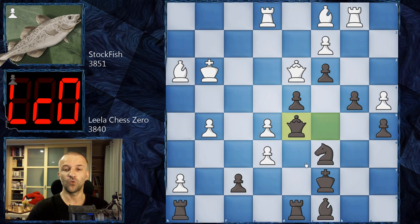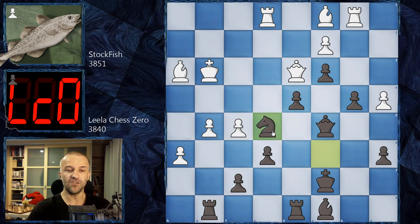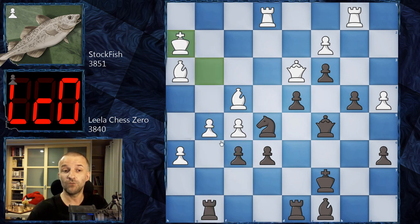LilaChessZero plays knight e5 immediately, attacking the queen. But Stockfish says it's plus three in evaluation — we've seen many times that LilaChessZero and Stockfish disagree on evaluations. Stockfish plays bishop f4, pinning the knight and asking what black will do. LilaChessZero answers with f6, and now the pawn cannot be taken because of the pin. King h2 removes the pin — a very serious threat winning a piece — so king b6 unpins the knight. Then queen g3 attacks the knight three times.